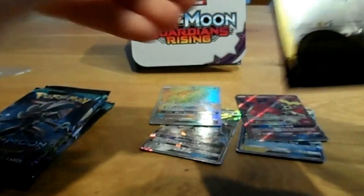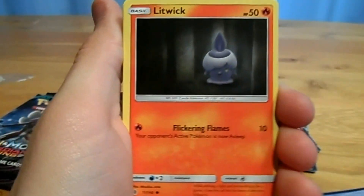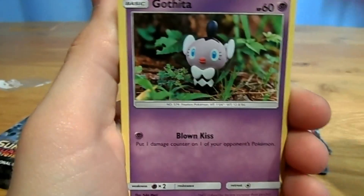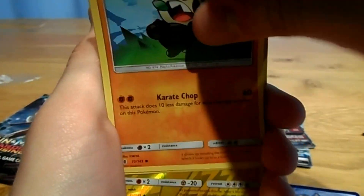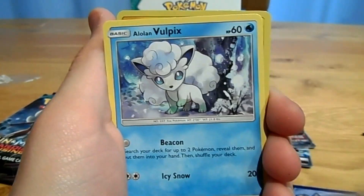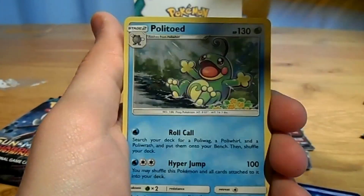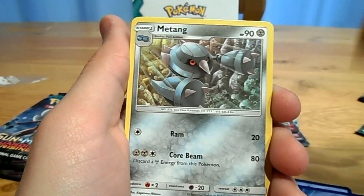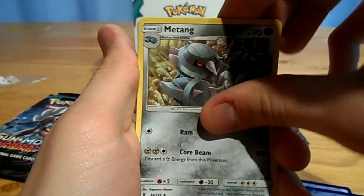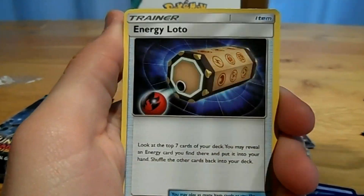Starting with a Komoo GX booster pack: a Fletchling, a Lip Whip, a Gattita, a Pentium, an Alolan Vulpix, an Alolan Graveler, a Holo Politoad, a Lightning Energy, a Metang, a Komala, and an Energy Lotter.